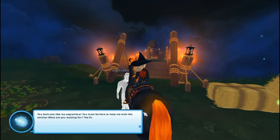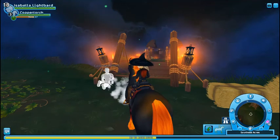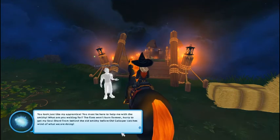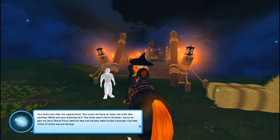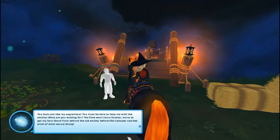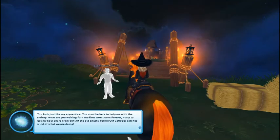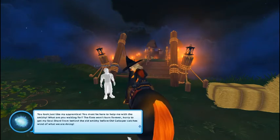I guess we're collecting more shards because for some reason we're still able to exchange them. I don't know what it's going to give me now. I didn't actually read this: 'You look like my apprentice. You must be here to help me with a smithy. What are you waiting for? The fires won't burn forever. Hurry, get my soul shard from behind the old smithy.'